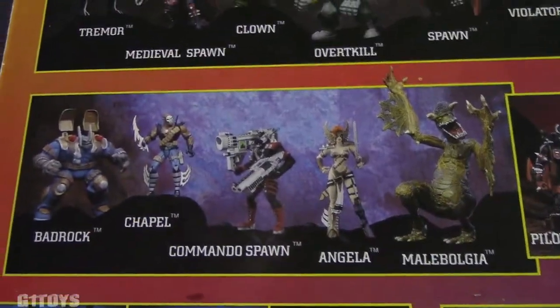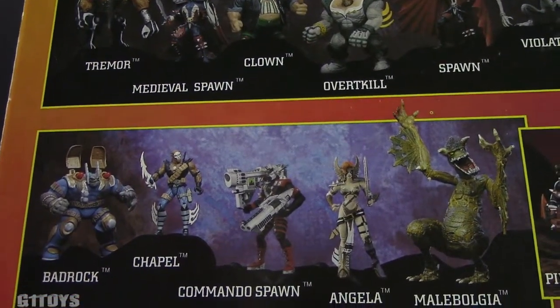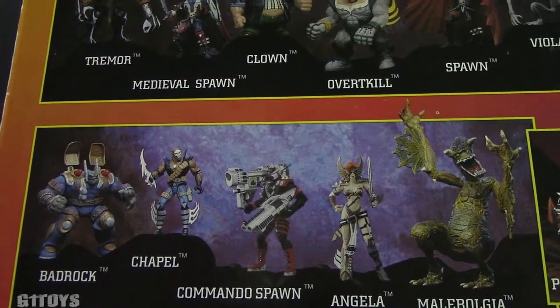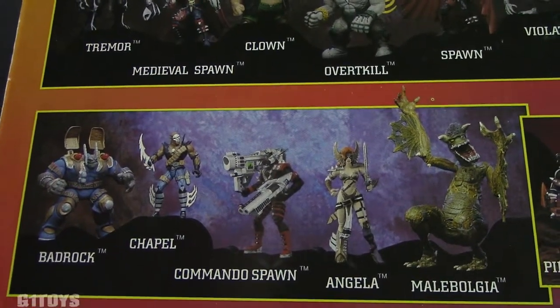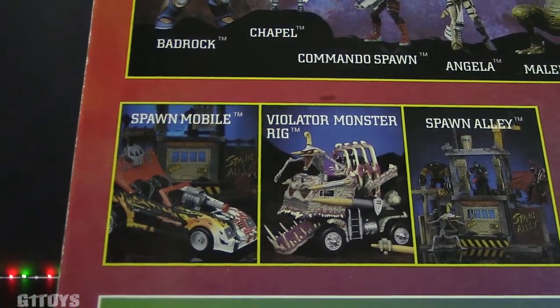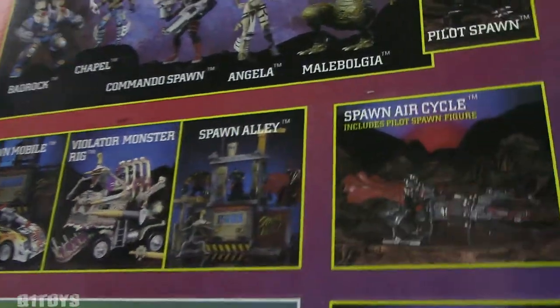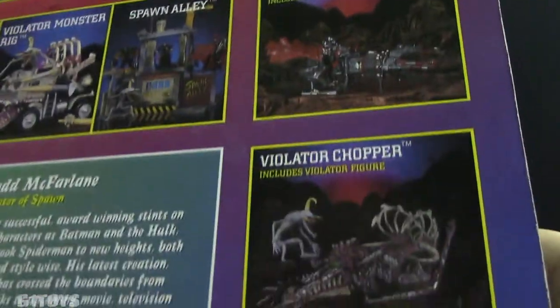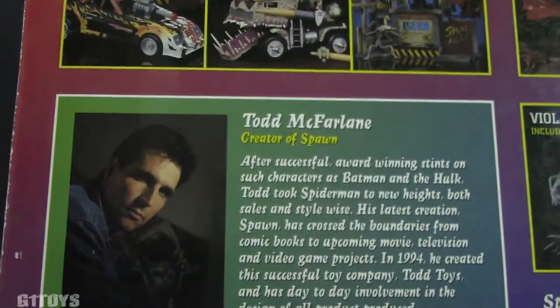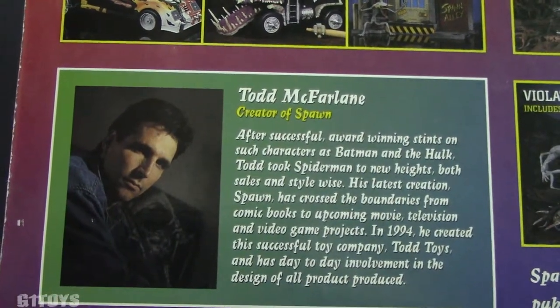If you drop below that, you got the Series 2 figures with Angela making her debut. Bad Rock Chapel, Commando Spawn and Malbolgia join her for this series. Pilot Spawn can come along for the ride as well. We have some vehicles here from that era — from the Spawn Mobile to the Violator Monster Rig, Spawn Alley. And new for Series 2, you have the Spawn Air Cycle and the Violator Chopper. On the bottom left of this package you have Todd McFarlane, the man behind Spawn.